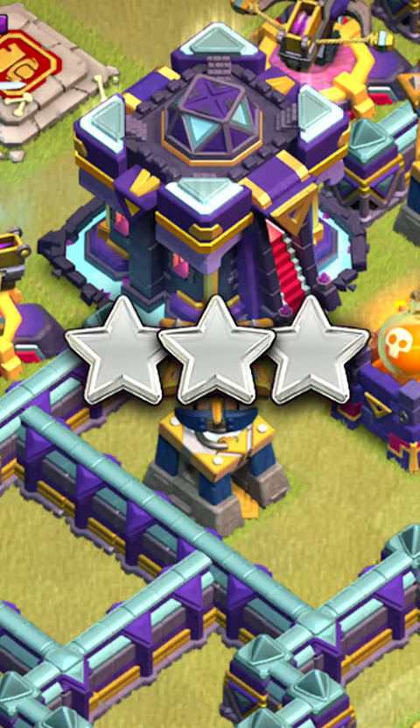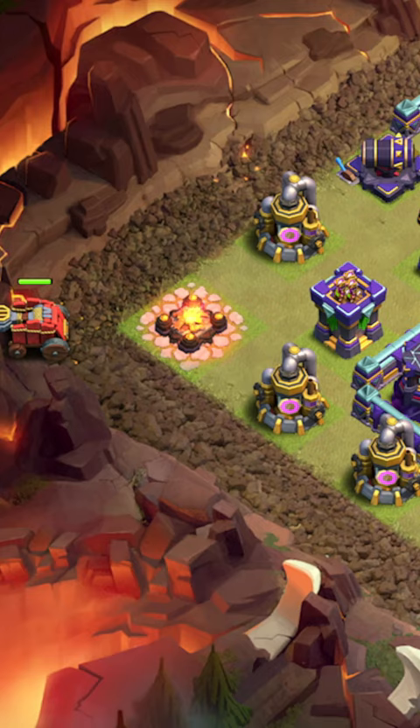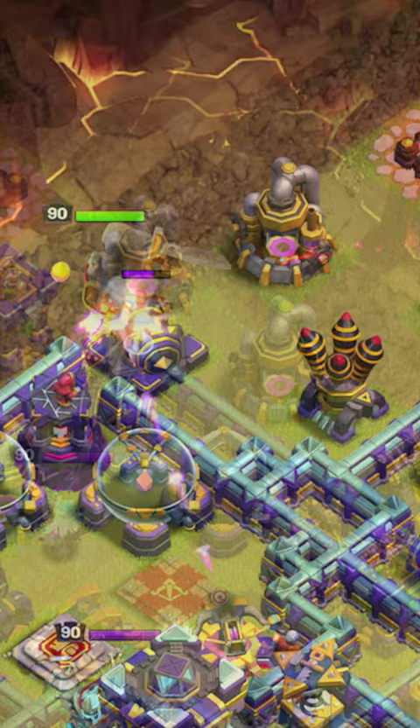Here's an easy way to 3-star the last Town Hall 15 challenge. Start off by dropping the Flame Flinger as far as you can on the left corner, then drop the King right here on this cannon at the top of the base with the Baby Dragon in between the Elixir Collectors.